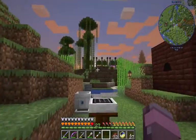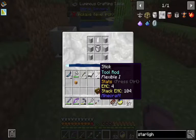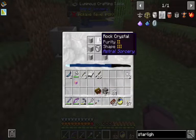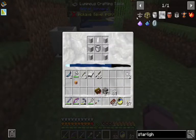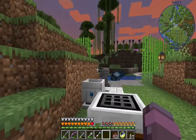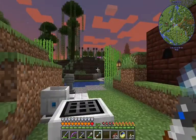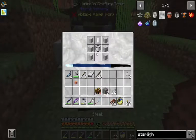Okay, we did get a little bit ahead of ourselves. To actually get that, we're gonna need to make a linking tool. This is the recipe for the Starlight Crafting Altar. We'll craft this — hopefully we get enough. And then we'll have to build a structure for it.